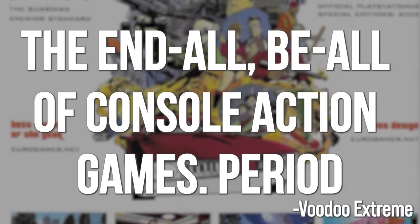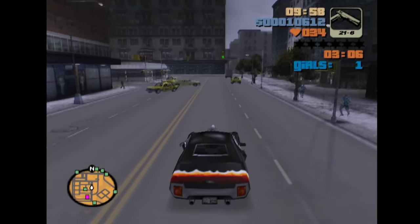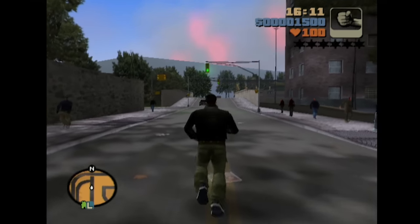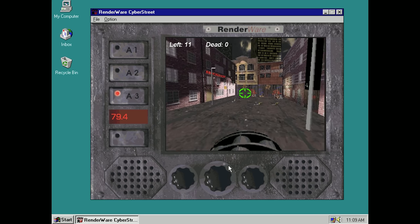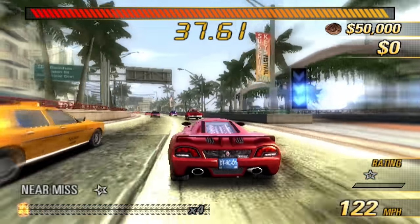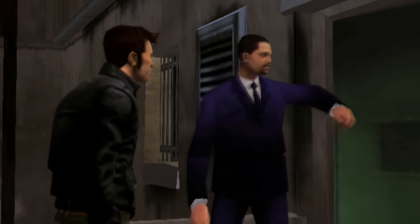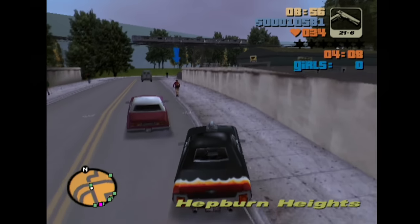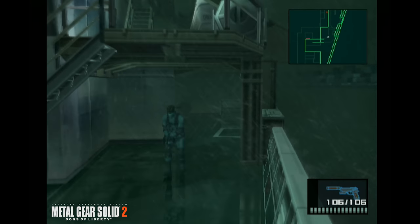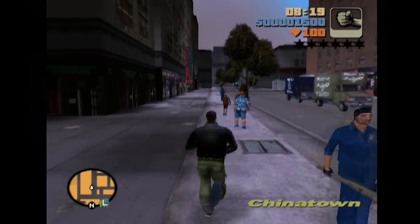Grand Theft Auto 3 was a big deal when it finally arrived in the fall of 2001. As a quick refresher, in its original form GTA 3 on PlayStation 2 was built using RenderWare, a popular middleware solution from Criterion Software used in a huge range of games during that generation, including the GTA series. RenderWare was as ubiquitous at the time as Unity and Unreal Engine are today. On PlayStation 2, this was not exactly a visual masterpiece — this was the same year as Metal Gear Solid 2 or Gran Turismo 3 — but its scope was incredibly impressive for the time.